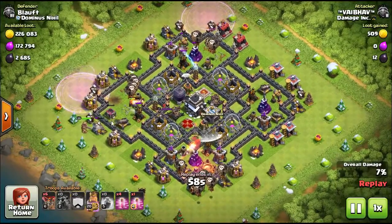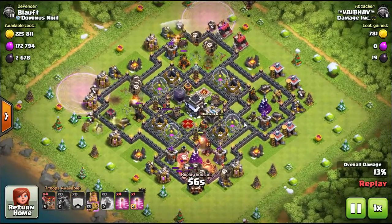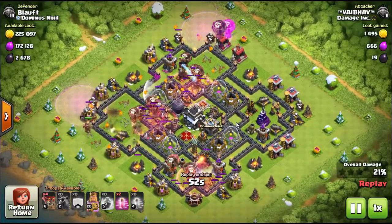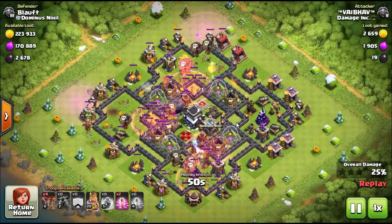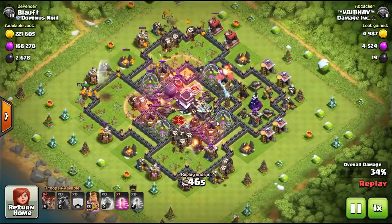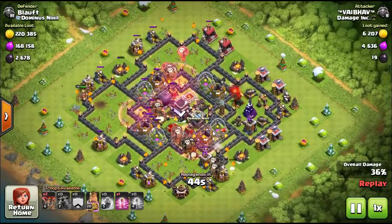Basically what he's going to do is come in on two different corners of the base with two lava hounds and a small group of balloons on each of those corners. The timing is very important — you have to make sure those balloons show up at the air defense shortly after the lava hounds do.